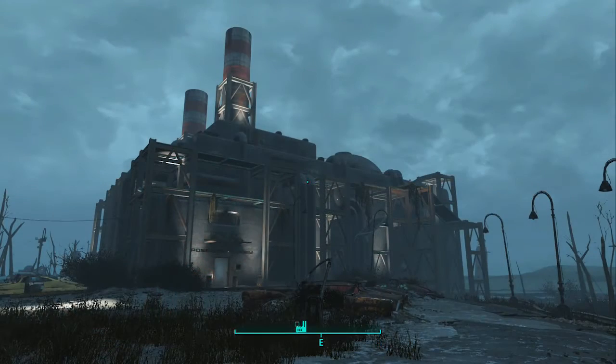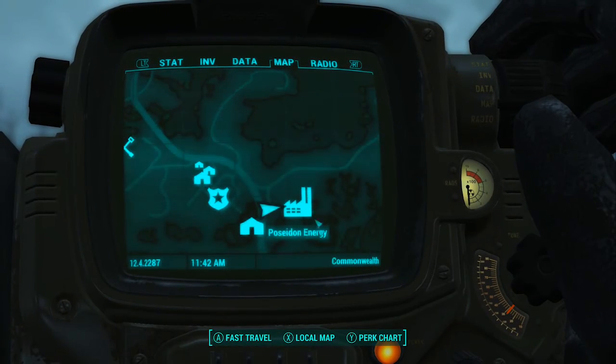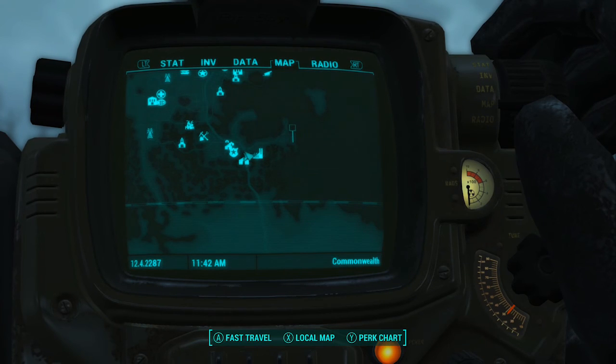The next bobblehead we're gonna go for is the Endurance bobblehead located in Poseidon Energy. If you want to check that out, give this video a like and subscribe.